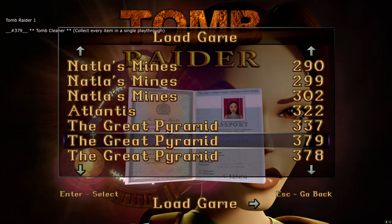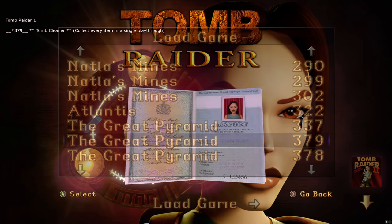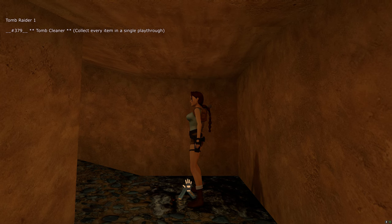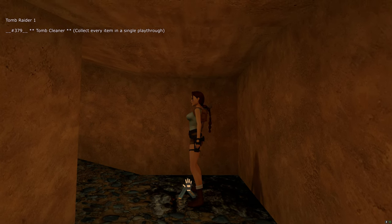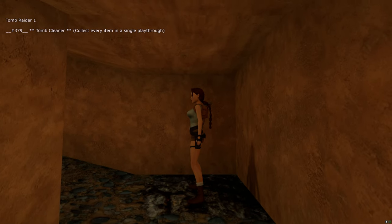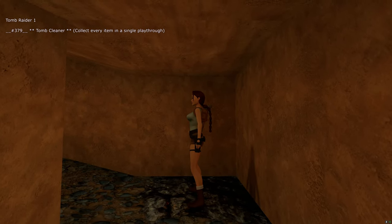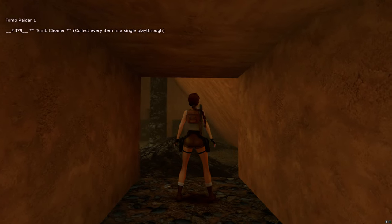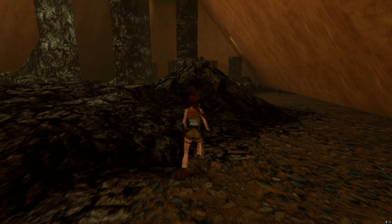Before moving on to Tomb Raider 2, a new update dropped while editing this video that fixed the Tomb Cleaner trophy. After the slot 337 Natla fight, there will be slot 379 — load into that if you want the Tomb Cleaner trophy for collecting all items in a single playthrough. Just load 379 and pick up those clips and the trophy should pop. You may also notice that loading some save slots may have given you the Deadline trophy for finding all 36 ways to die — if not, just die any way you like and it should pop.